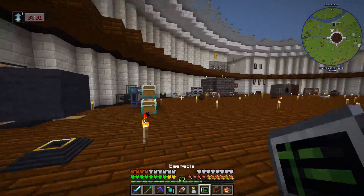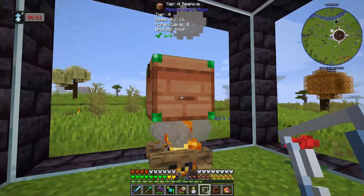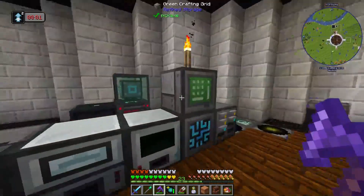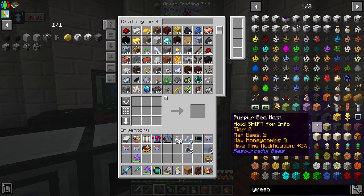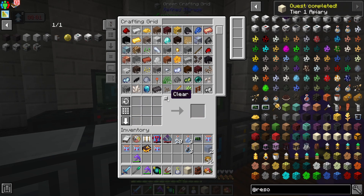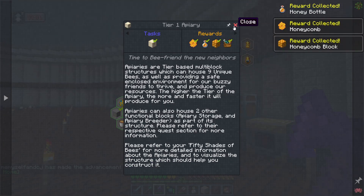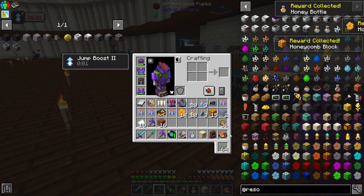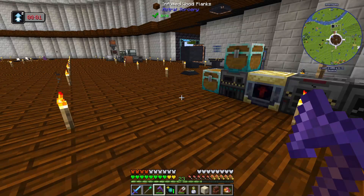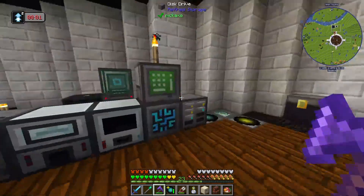Got our bees and our hive - now we can make the tier one apiary. There we go - quest complete, that's nice! The reward gives us a bunch of stuff: some terracotta and some honey items, but no new bees. Now before we can use our apiaries properly, we need to get into the other components.